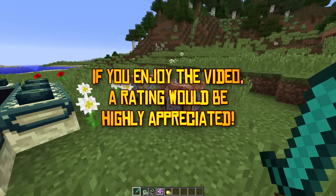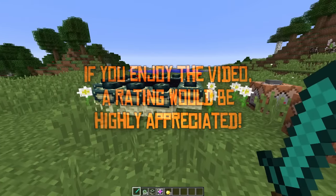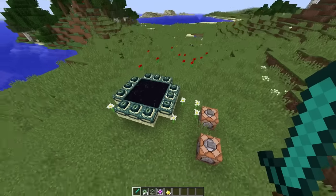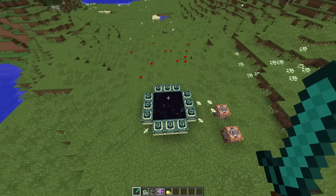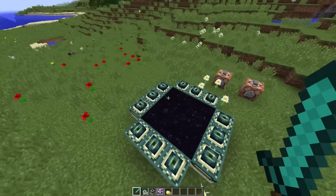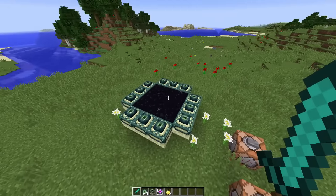Hey guys, Antfordham here and welcome back to another Minecraft video. Today we're going to be checking out snapshot 15w44a for Minecraft 1.9. Mojang has announced that 1.9 is about as feature-rich as they want it to be, and they're going to be basically focusing on bug fixing for the next couple of snapshots. But this snapshot, while it is mostly bug fixes, does have a couple of features that I want to talk about as well.